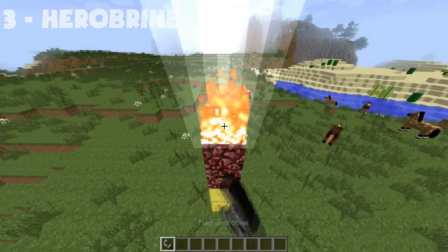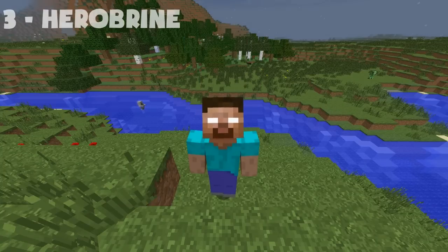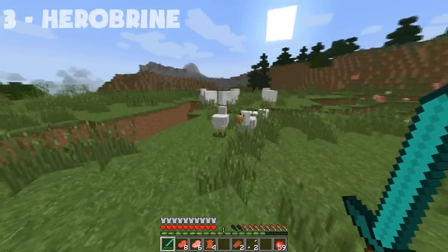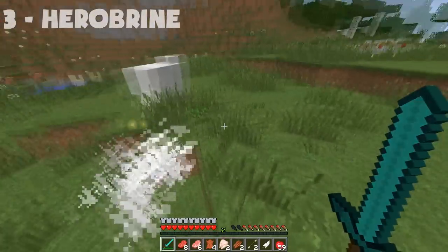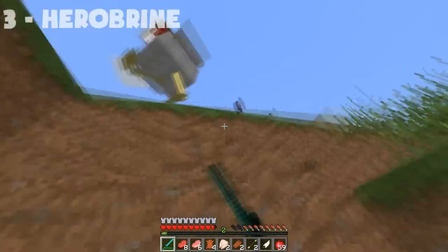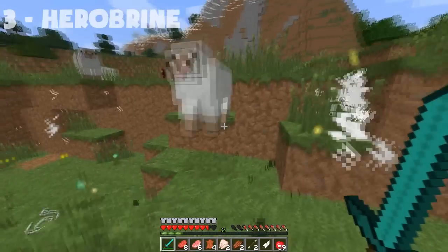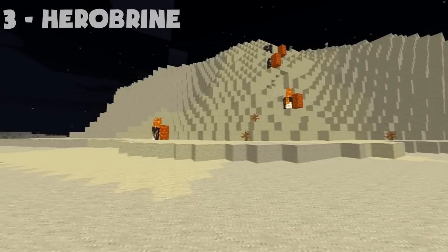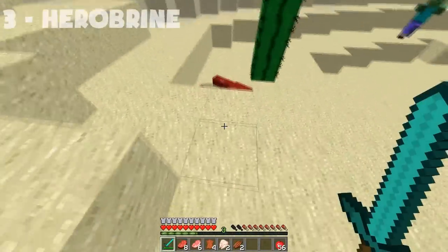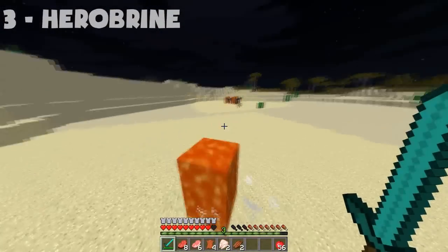In our next spot, we have the Herobrine Mod. You summon Herobrine with a statue using two gold blocks, his special Herobrine totem piece, and a piece of netherrack that you light. Lightning strikes it, and it spawns a Herobrine who haunts your whole world — killing you while mining, burning cows in the desert, and possessing them. It's creepy, scary, and a great mod to prank your friends.